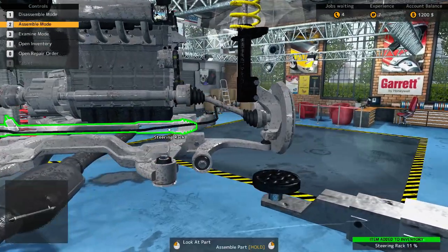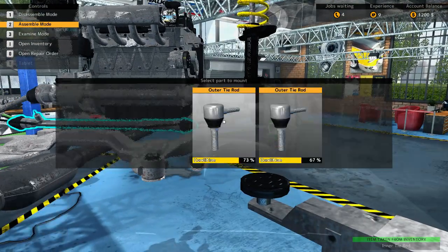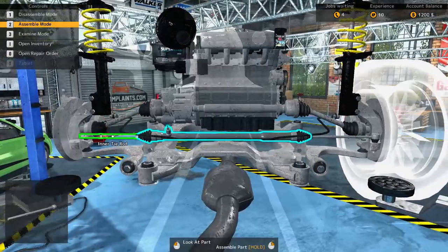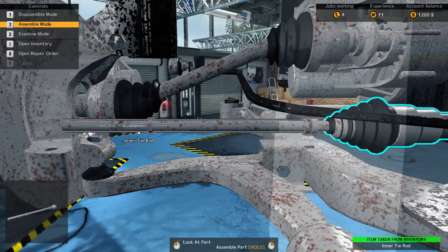Now we go into assemble mode. We put in the new steering rack. Now we put everything back the way it was. If you need to move the camera around, clicking on different parts until you get up to the side that you need to work with usually works pretty well.